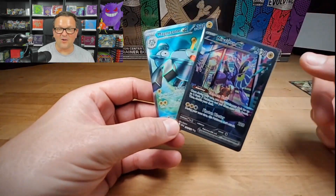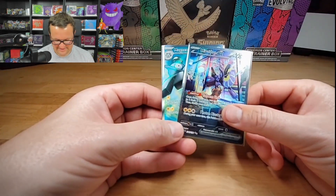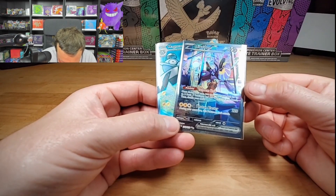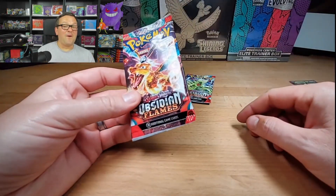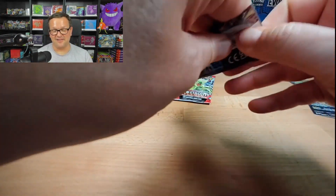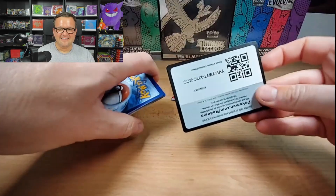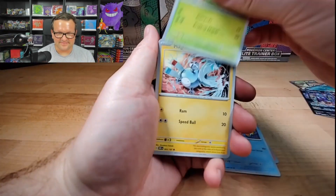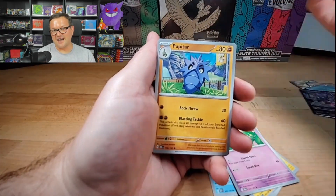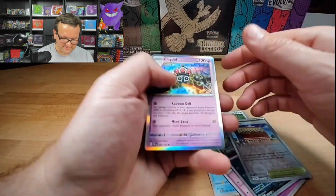Big pulls right there! I just need a second - that is one I need. I think I'm down to like three cards now from Scarlet Violet base. On to Obsidian Flames - Gumshoos, Houndour, Town Store, and Clodsire. I have so many of them.